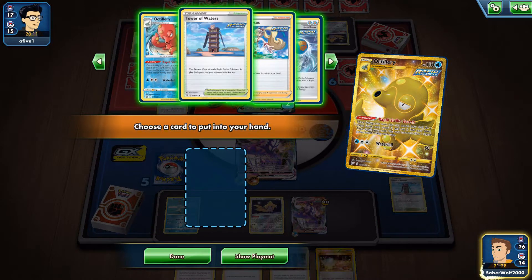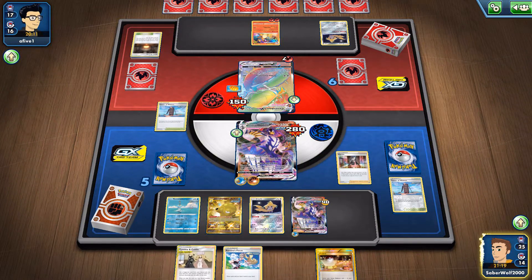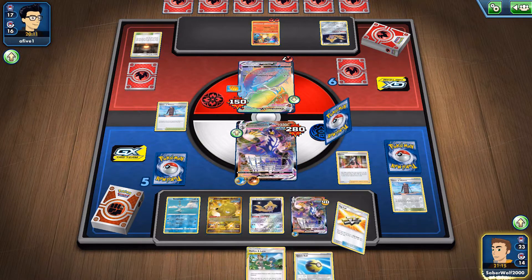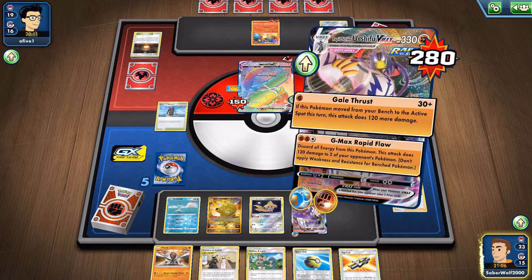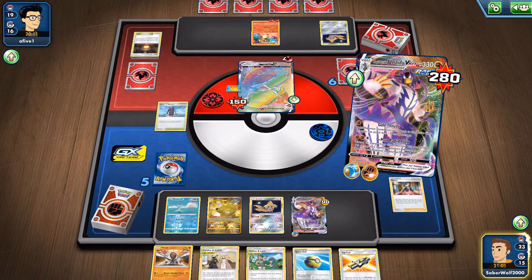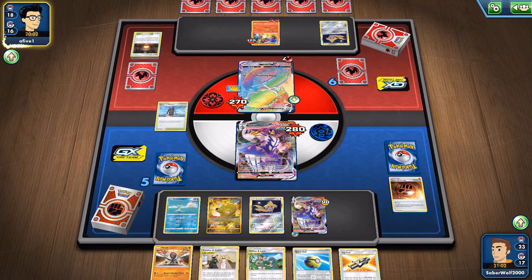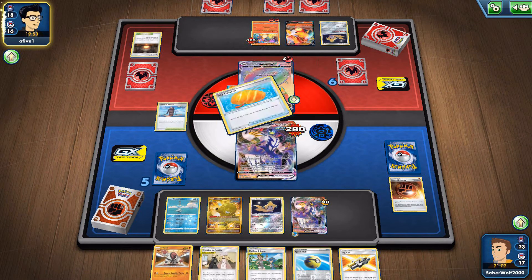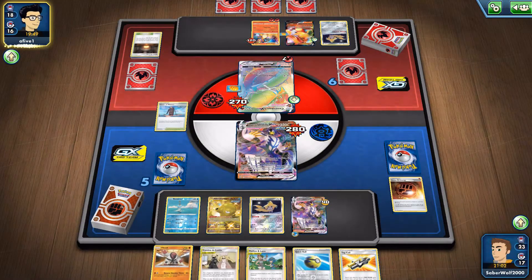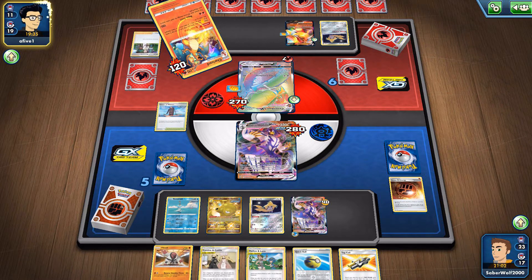I'm going to get my Stadium, and we don't have a healing card now but I do have the regular switch. So I'm going to go with Marnie to minimize his hand — and there we go, we get a Mallow & Lana for next turn. I just hope he doesn't pull something, because this guy is going to be pretty susceptible. But you know what, I think I'm just going to let him get sacrificed and just target down Charizard. He's going to be able to get the KO, but then the other one is going to come in and finish the Centiskorch off.